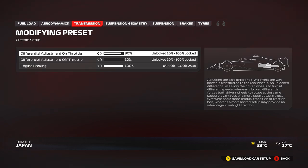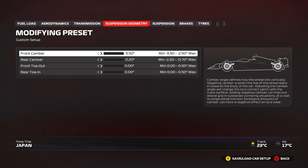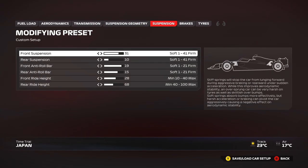Moving on to transmission: 90 on-throttle — a little bit lower for the high-speed corners, especially in the S-section in sector one. The rest of the track, 90 or 100 works nicely. 10 off-throttle to allow the car to rotate, but you can add up to 20 or 30 if you need stability. 100 engine braking is the way to go — it stops the car much faster and regens more ERS. Suspension geometry: all minimum. You can add a little bit of rear toe-in, maybe 0.05 or 0.10, for a little more stability under braking and out of slow corners.